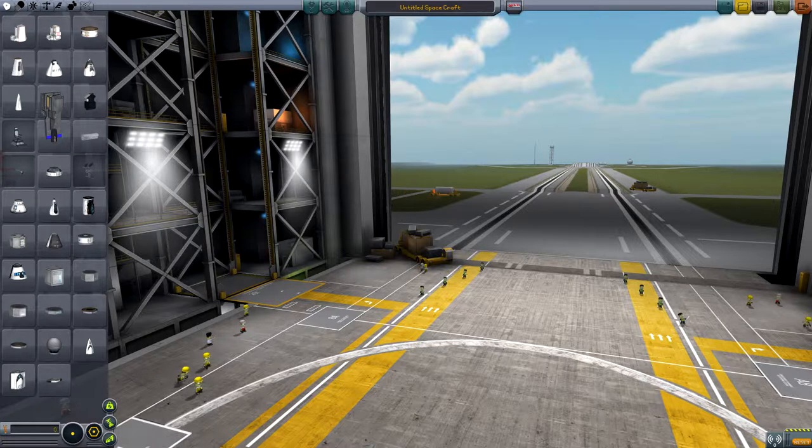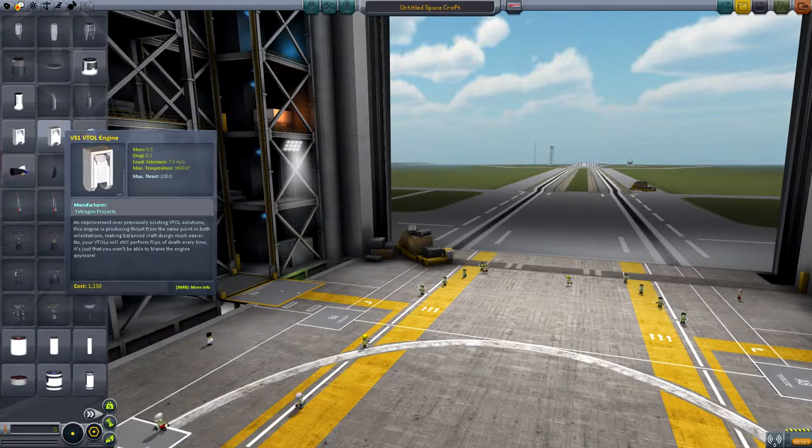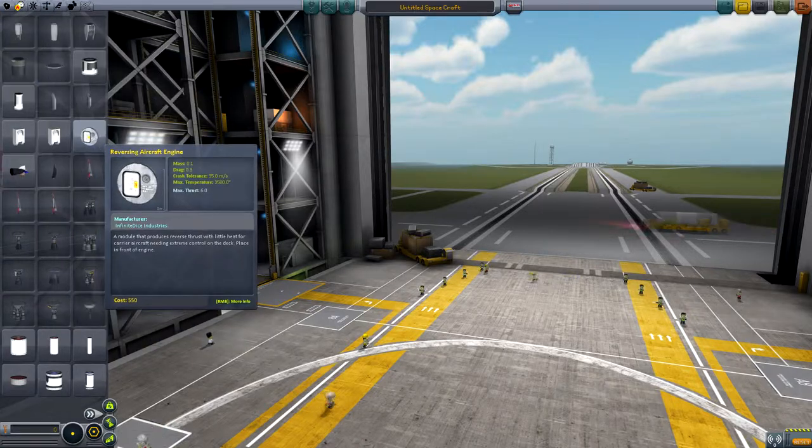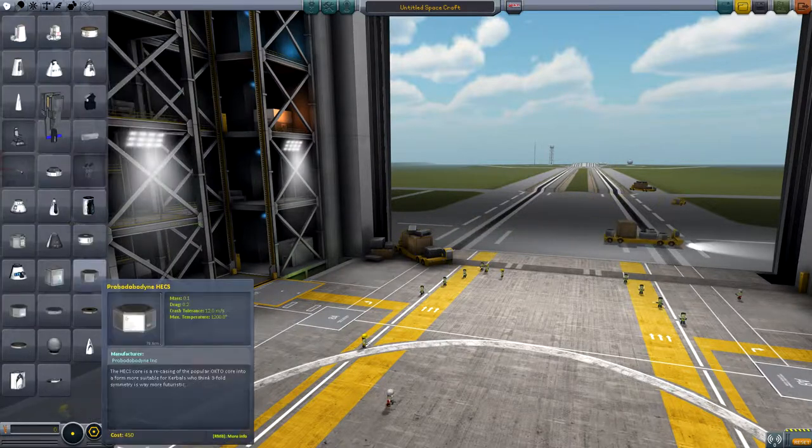Here we are in our super sexy modern hangar, with the Kerbals downstairs just kind of fucking around, wearing yellow hats. They've got trucks and stuff too. So yeah, you've got fucking shed loads of parts. I've got a few mods installed, but you get the idea — there's loads. I'm going to start with something super basic, and I'm going to go on to show you some of the shit I've already built.